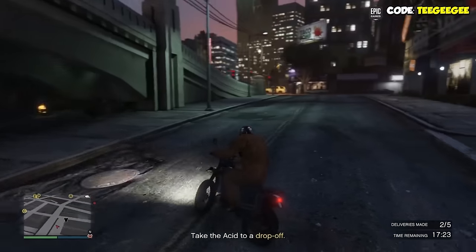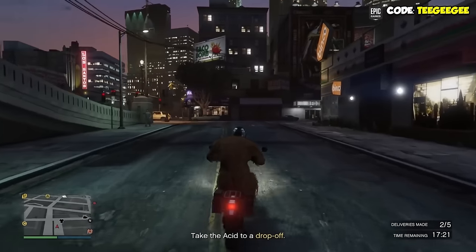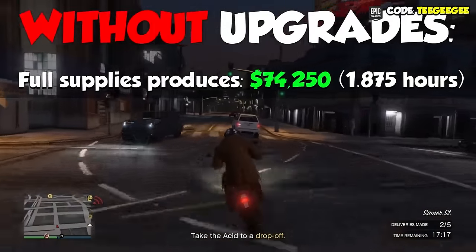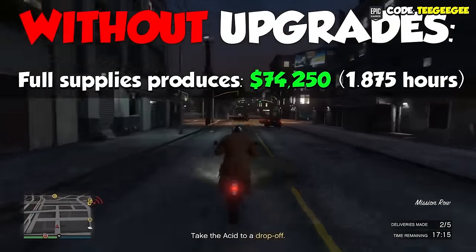Let's talk about if we don't have the equipment upgrade. Without the equipment upgrade, one full five bars of supplies will make us $74,250.